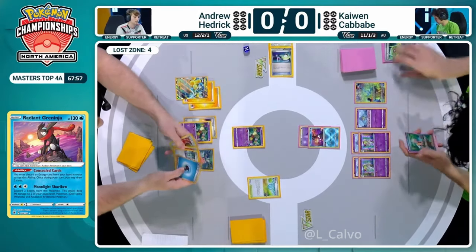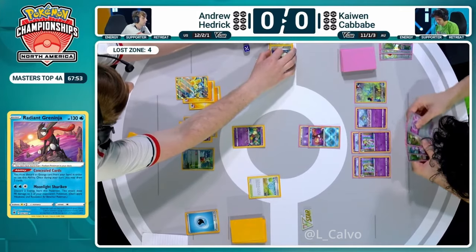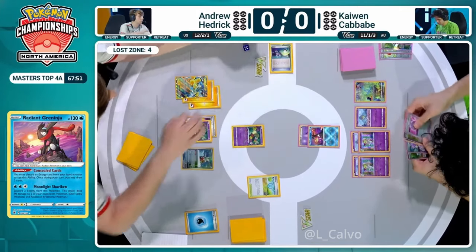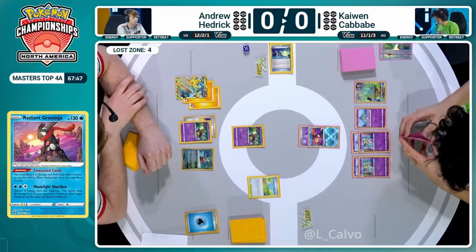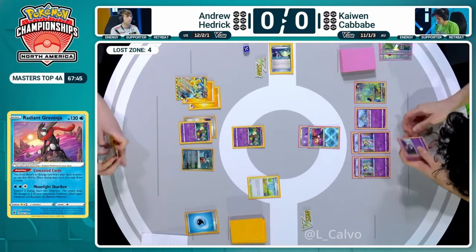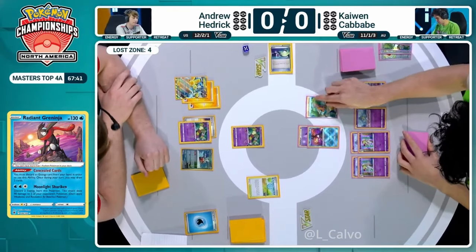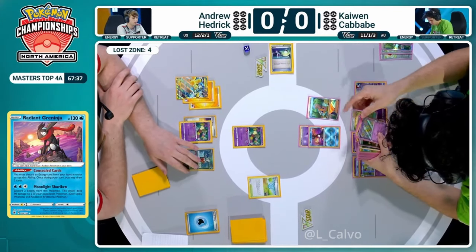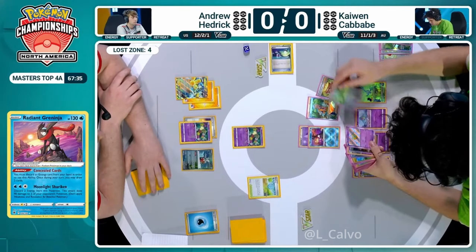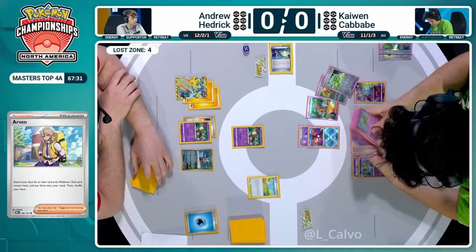Like I'm talking about the bullet train - the more turns you give it the scarier it gets. Kaiwen is going to get another turn to set up with that pressure not being established from Andrew Hedrick's side, nor those prize cards being taken. Kaiwen's turn - let's look at the hands. We see an Arvin and I believe a Screamtail, as well as a Technical Machine Evolution. This is blinged out - even the shiny Drifblim! Fully blinged out deck for Kaiwen, alternate arts, reverse foils, everything.